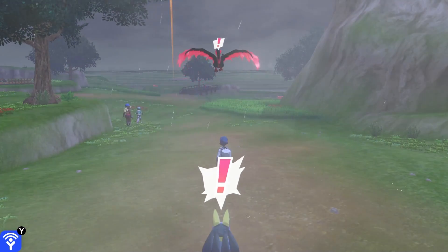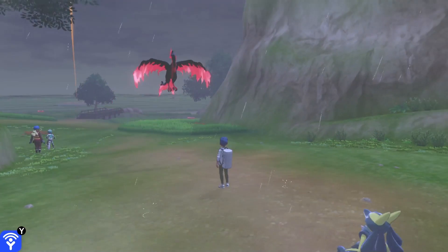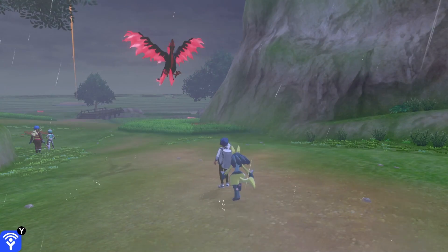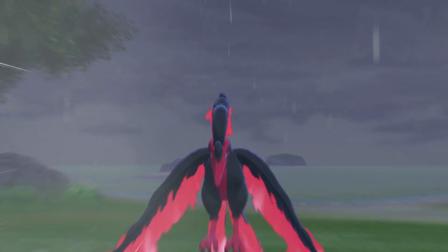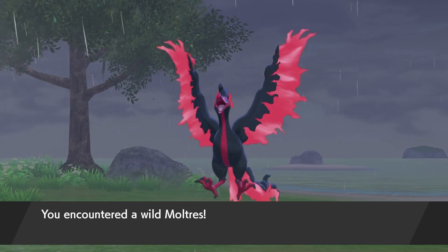As it flies towards you, just start spamming Whistle — just Whistle over and over — and it will aggro you and fly into you, and that's when you can battle it. And that's how you're going to capture your legendary Galarian Moltres in the Isle of Armor for the Pokémon Crown Tundra DLC.